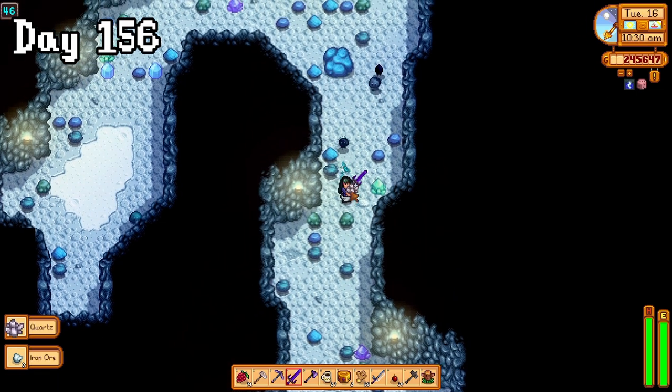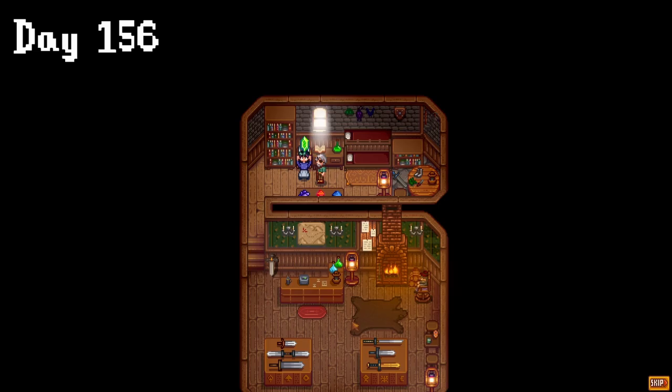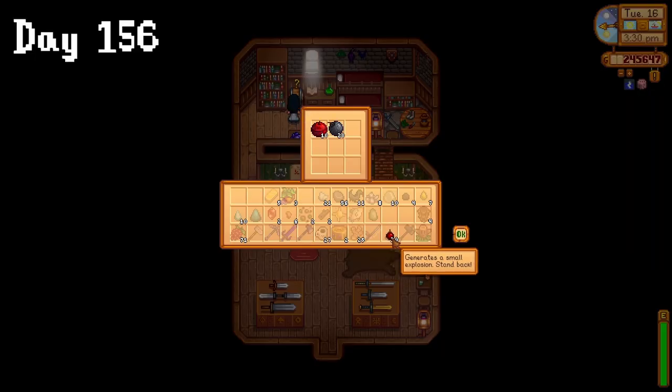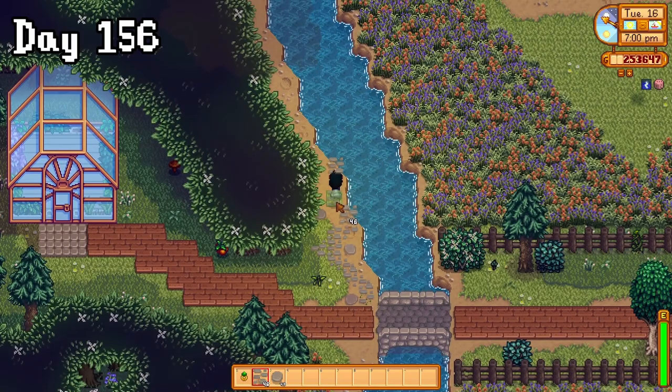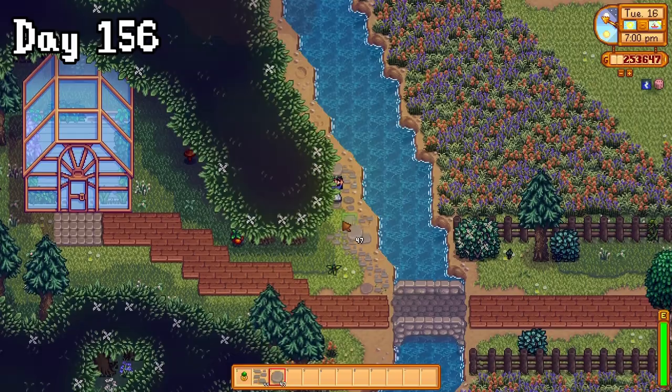On day 156, I hung out in the mines until the Adventurers Guild was opened. When I went to see Marlon, he showed me a place to make a warp room to the mountains, and then I dropped off his bombs and collected the slime charmer ring. When I went home, I spent the evening replacing those paths with stone ones, and I think that looks much better.